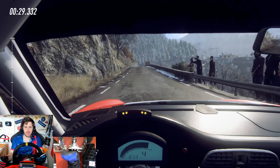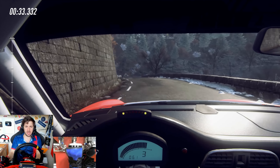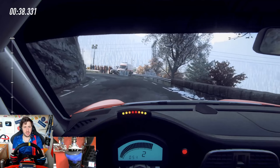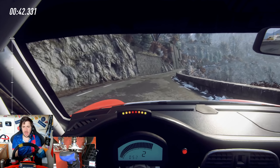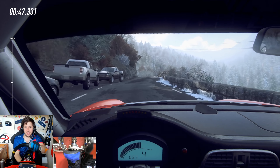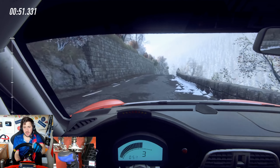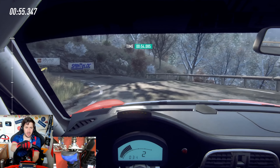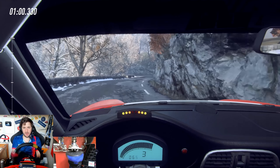425 horsepower delivered to the rear wheels means this car is always looking for an excuse to spin. When you couple that with the slidey physics of the Dirt Rally 2.0 tarmac, you get something that very rarely stays in a straight line. There are cars on your left, a wall on your right, and a sheer drop if you get it wrong. Driving this stage is all about controlled aggression, which is difficult when you have a car capable of probably doing about 180 miles an hour.